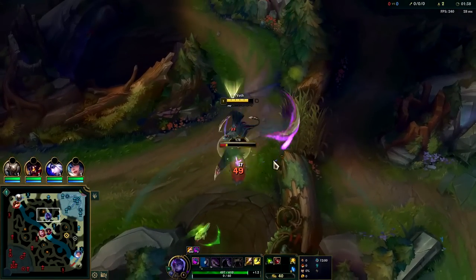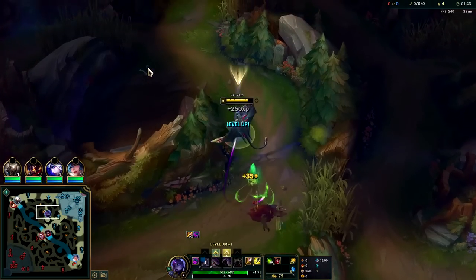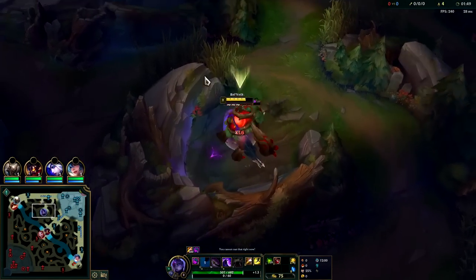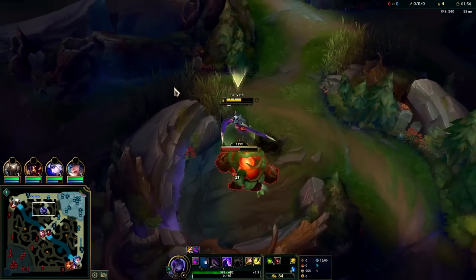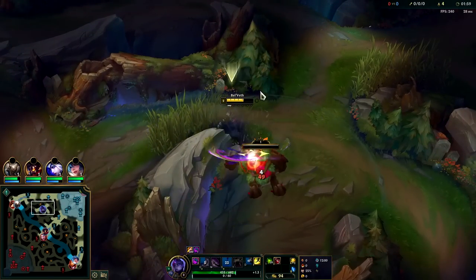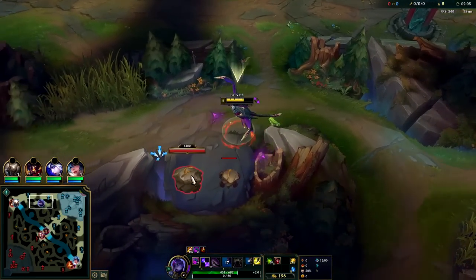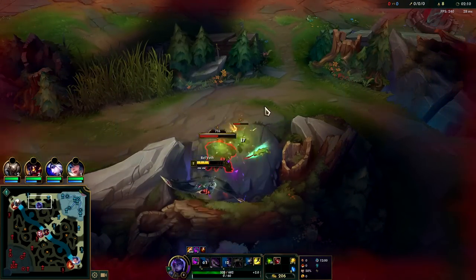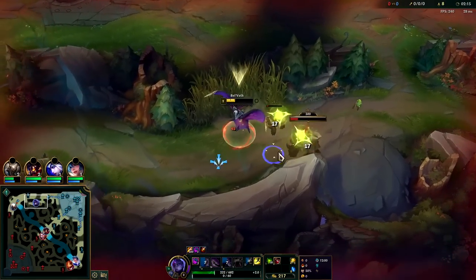We have Conqueror with Triumph, Alacrity, Coup de Grace, free boots, Cosmic with attack speed, 80 armor. You can go Press the Attack, Conqueror, or Lethal Tempo — they're all relatively the same. I think playing Conqueror is easiest though, because with Lethal Tempo and lots of attack speed it's kind of hard to move and attack in between your autos since they're happening so fast. Conqueror's win rate is extremely consistent, so it's her most consistent keystone.